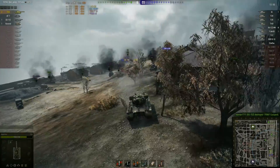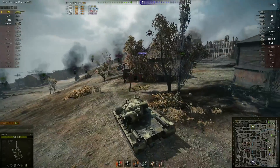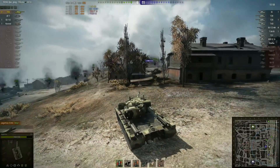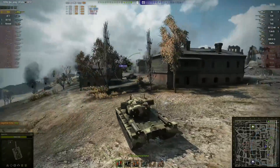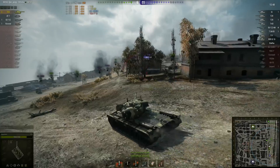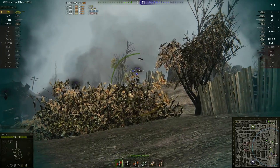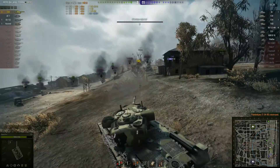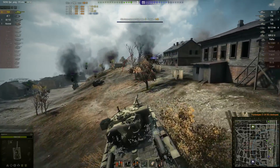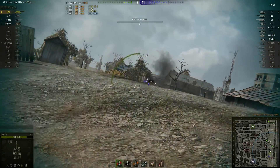This is why the T29 is so good when you can get it hull down. Over here on the riverside of the Stalingrad map there are lots of dips and folds in the ground that make it very easy to get a tank like this hull down and take advantage of its fantastic frontal turret armor. Providing you can keep all those tanks at medium to long range, they're never going to hit your commander's cupola — or if they do it'll be more down to luck than judgment. None of them have shots at anything but that super strong gun mantlet and turret front.